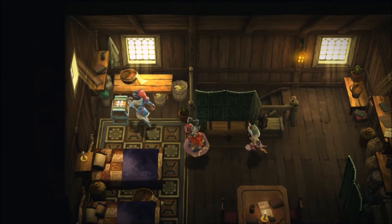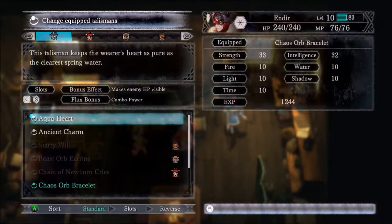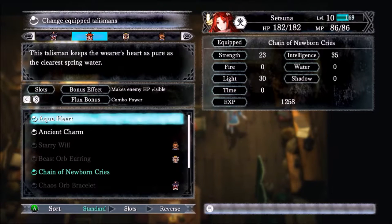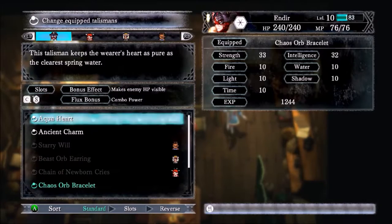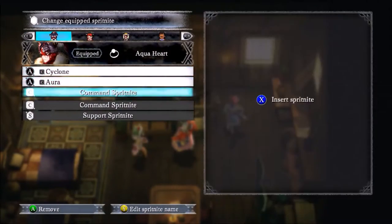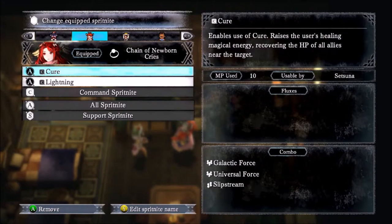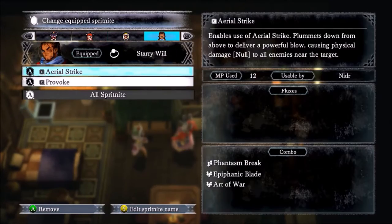Ooh, more treasure! An Aqua Heart — yeah, that's another Talisman. It gives us an extra command slot and another support slot, and it makes enemies' HP visible too — that's really good. I'm gonna give that to Endear. I'll go ahead and give that to him — so I have Cyclone, Aura, and Shock for right now. I still can't equip that Wall ability, but you can equip the End Thunder ability.